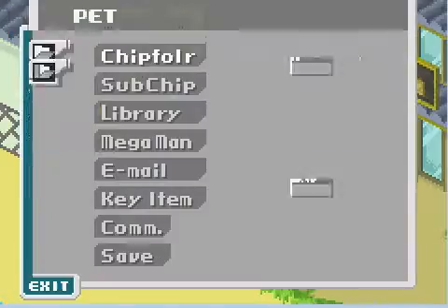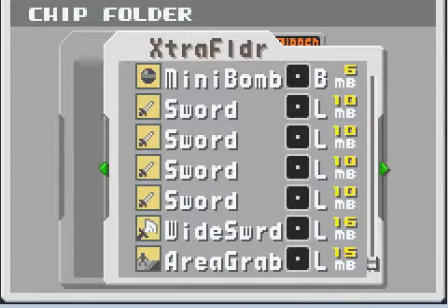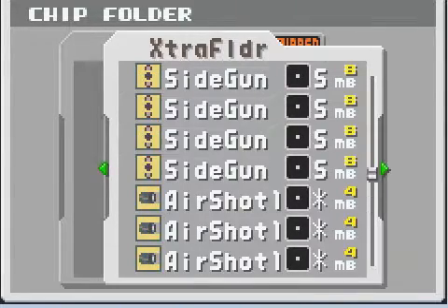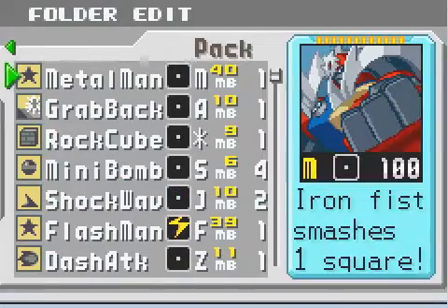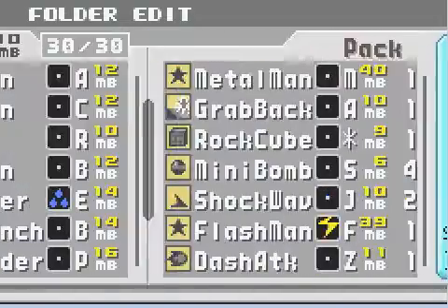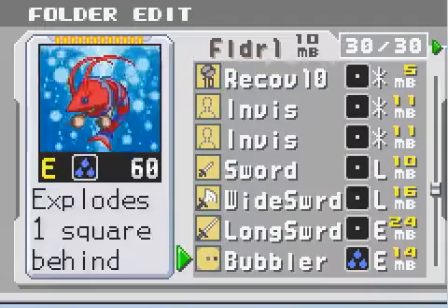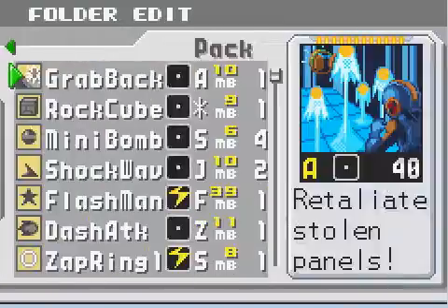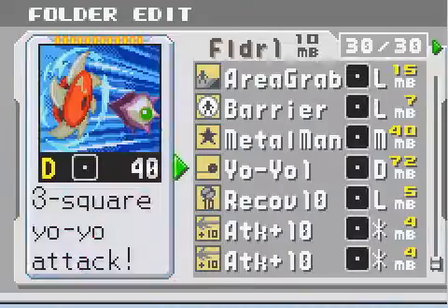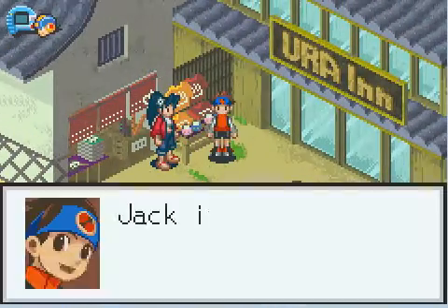And we got the Metal Man chip. We got the extra folder, which really sucks big time. I'm not even gonna bother using it. Instead, let's throw in the elec sword — throw Flash Man in there instead of that.